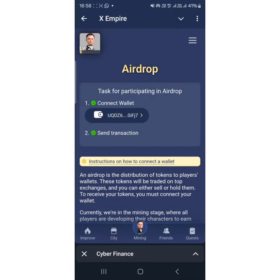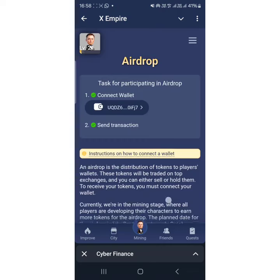Once you click on Airdrop, you can see — if you've not yet connected your wallet — the option to connect any of your TON wallets. You can click on either Telegram Wallet or Tonkeeper or Bitget. I use Tonkeeper basically, so this is my Tonkeeper wallet. That's step one.